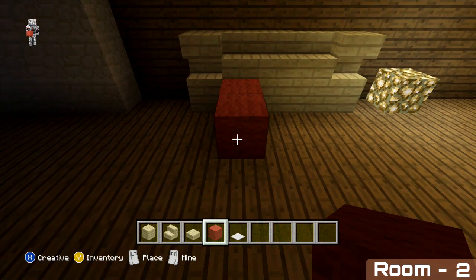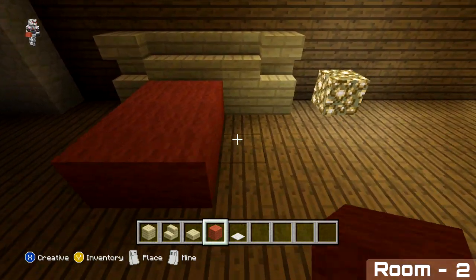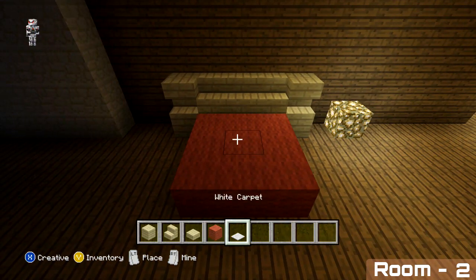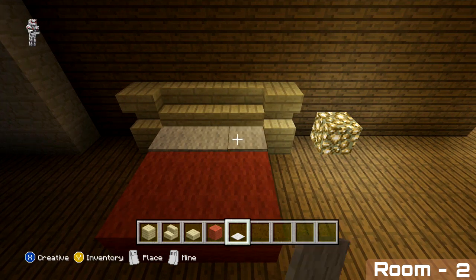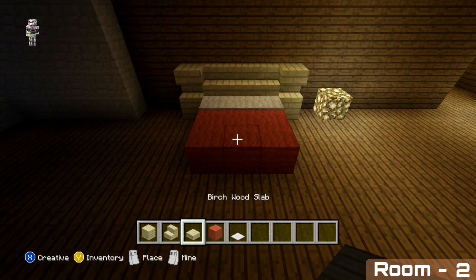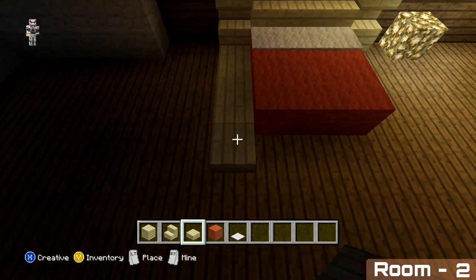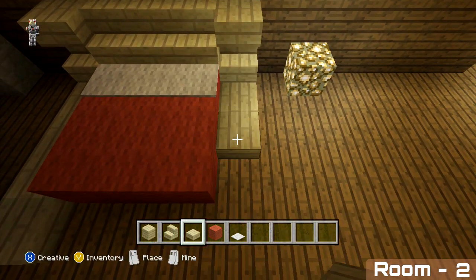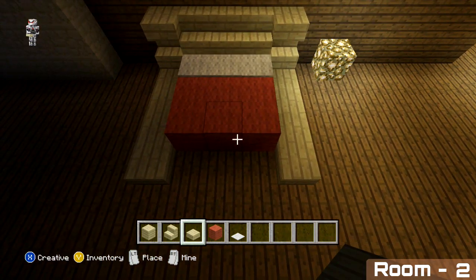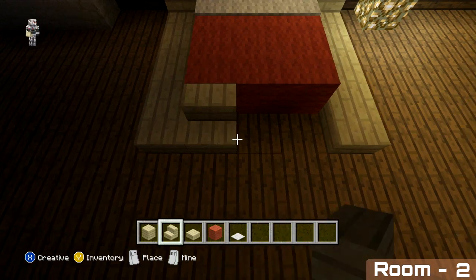Place the bed in front by placing three by three with your red wall. On the sides of the bed extend out four blocks. Then to finish off, place three more stairs in front of the bed.